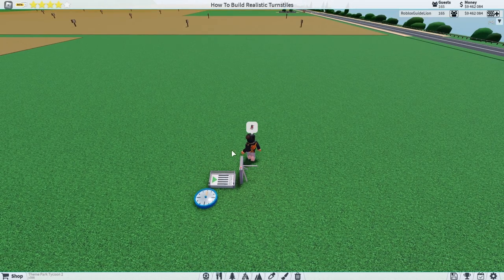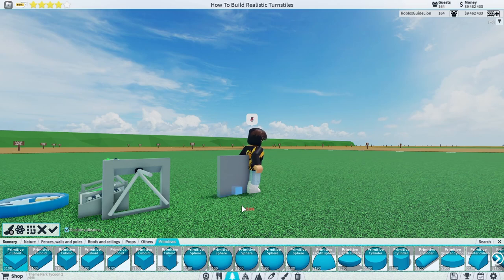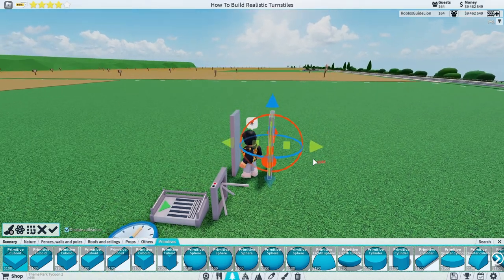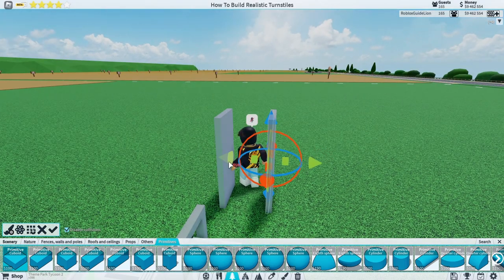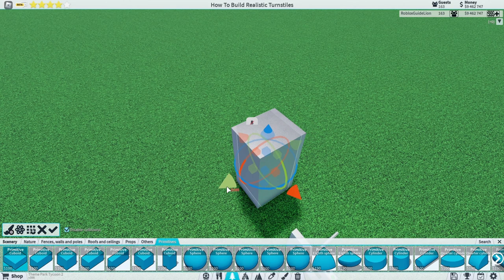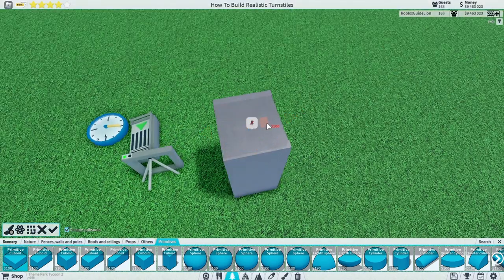Now if you would like to make the big security scanners, select the same material as before. Increase it down to the bottom and make it a little bit above guest height — that should be fine. Build two walls, again about the length of the shoulder length of the human or your Roblox character. Then fill in the space like this and shorten the height to about that size, a little bit bigger than the previous walls.